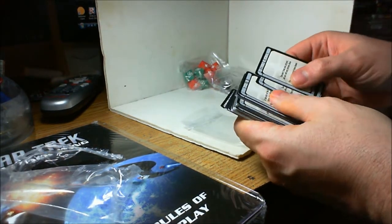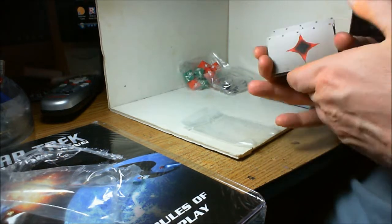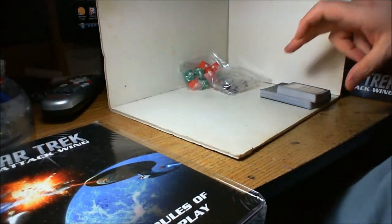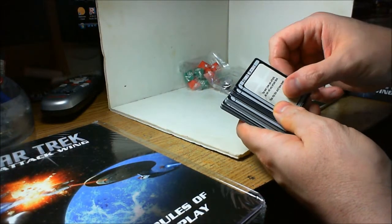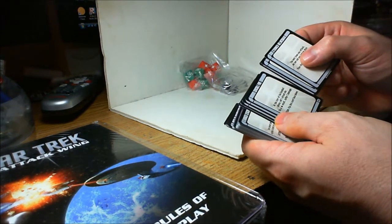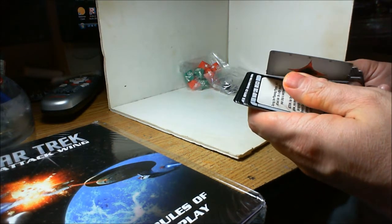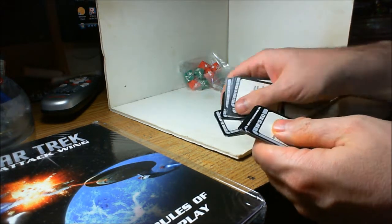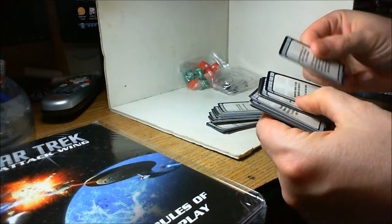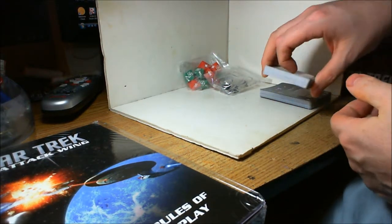Stun Helmsman, Consul Fire — all the usual damage cards. There are several of each critical damage. The Stun Helmsman means next time you attack, you do not roll any attack die. Consul Fire is another one. I think there are four Warp Core Breaches in the deck.